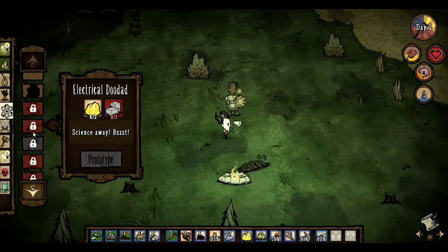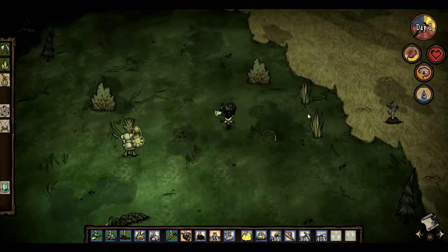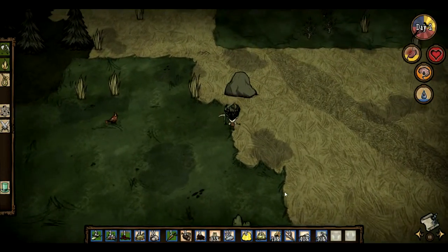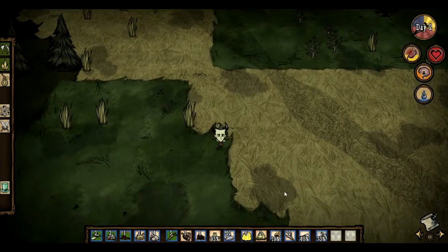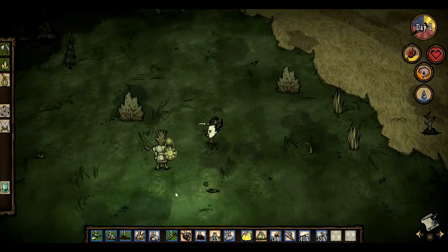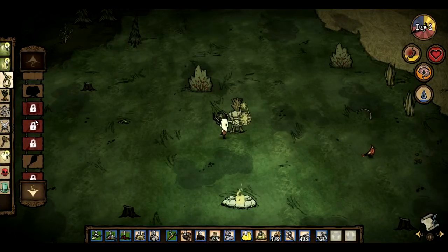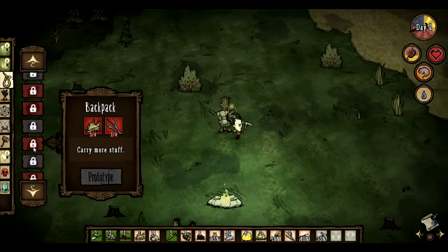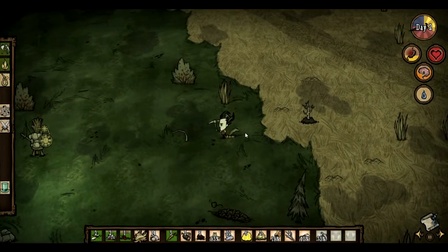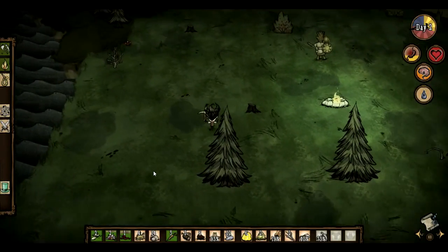Do I have enough rocks for that? How much rock do you need to make cut stone? I'm going to need a bit more rock — I think I saw some around here. I should now have enough rocks. I should also make a backpack, since your survival inventory is really limited. Since I made a permanent campfire now, it will not burn out permanently — when it burns out I won't have to build a new one, it will just be relightable.